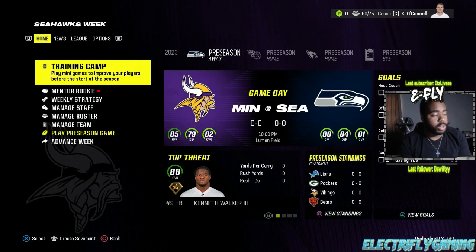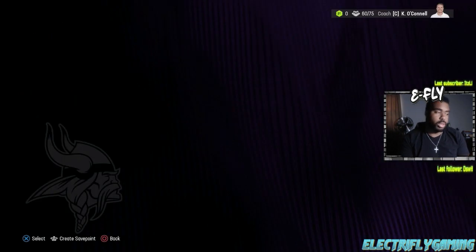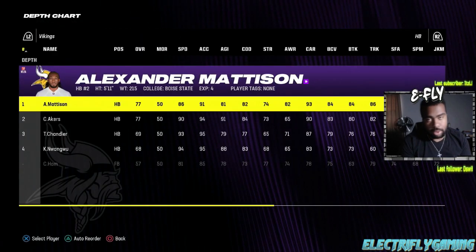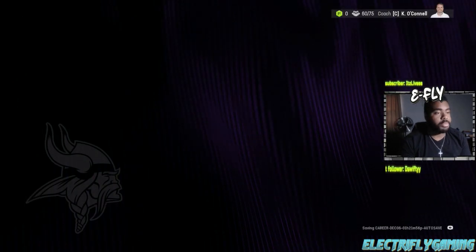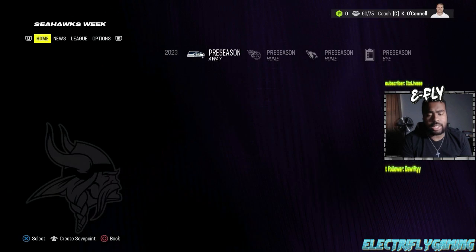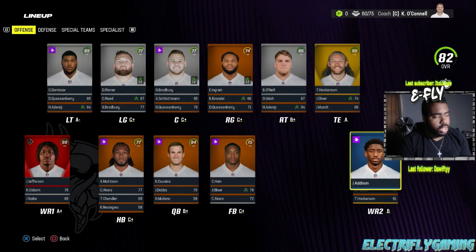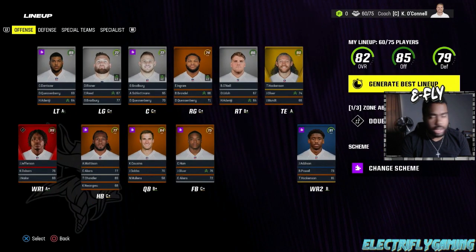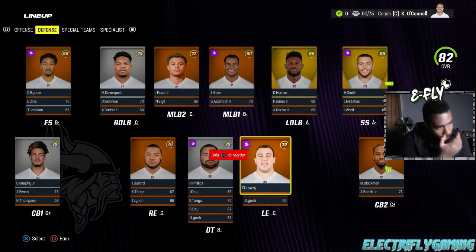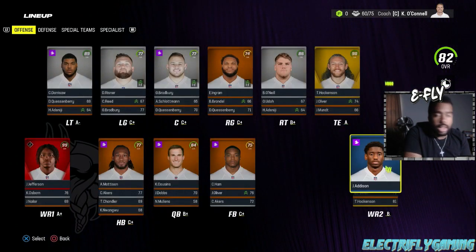Starting with the very important part: team building. First thing you need to do when you get to CFM is go down to Manage Roster and go to Depth Chart. Push triangle, push confirm, and every starter is in their appropriate spot. Then go down to Adjust Lineup and look at your team, look at what you need, look at where your holes are and where you need to put certain people.